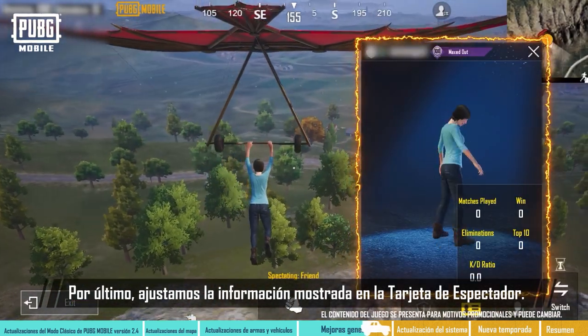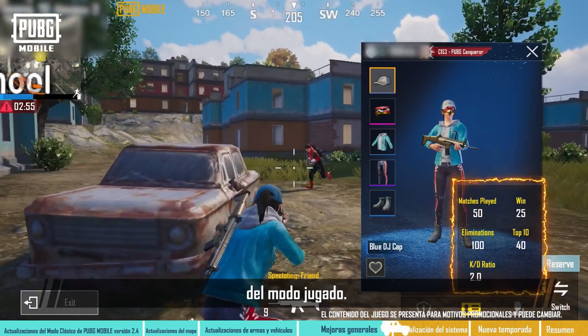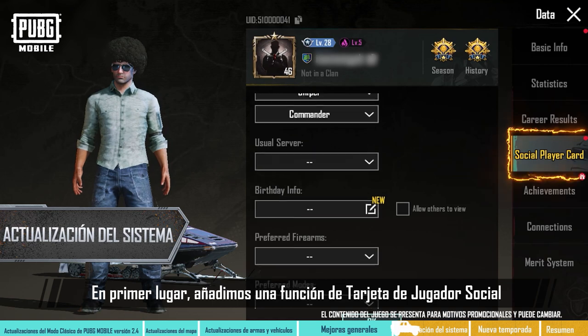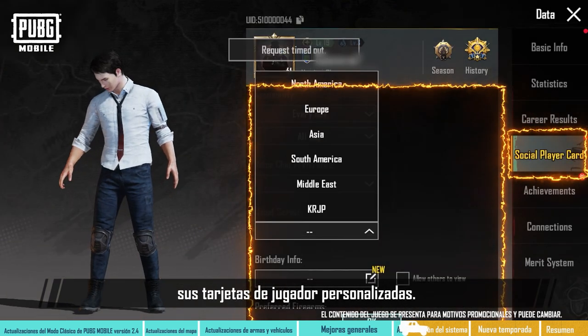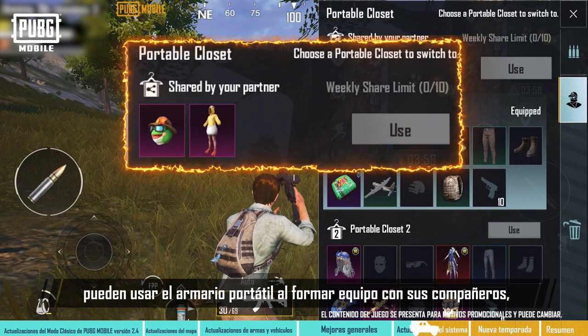Lastly, we've adjusted the data displayed on the Spectator card. It now reflects the Spectator player's current season data of the mode being played. In the new version, we've done a major system update. Firstly, we've added a Social Player Card feature, where players can set up and display their personalized player cards. Players that reach a certain amount of synergy can use the Portable Closet when teamed up with their partner.